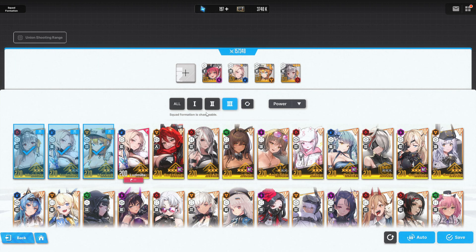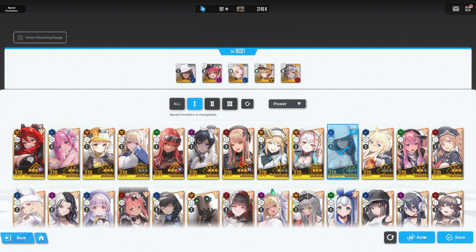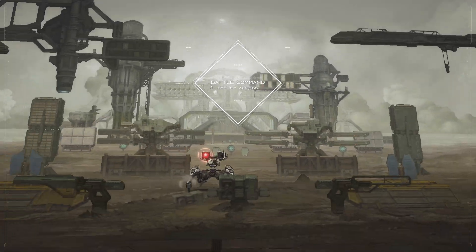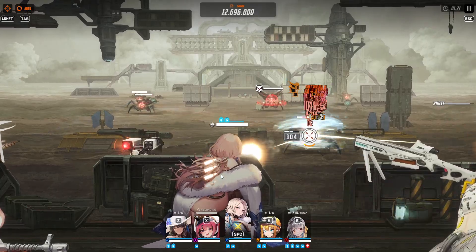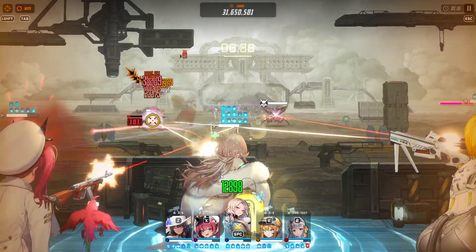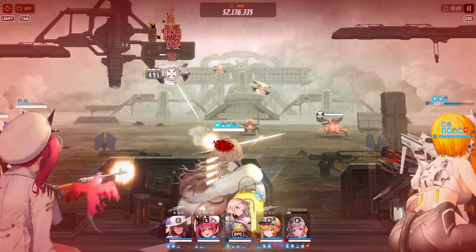We're going to be running Mast, who is a crit buffer, and because Ludmilla has a crit rate buff when we enter a full burst, it's going to come into play. This is going to be a very nice team to run against the fire boss. Ludmilla is probably going to hit harder than Modernia here because of type advantage. Look at her numbers — 42,000 per hit on a crit is quite crazy.